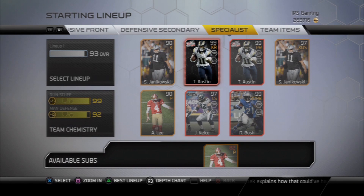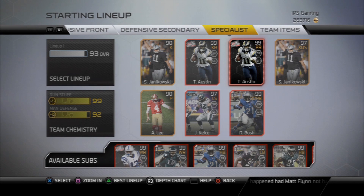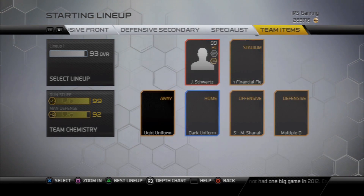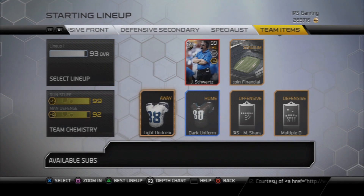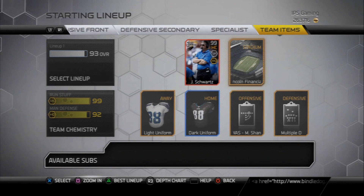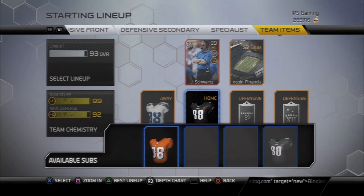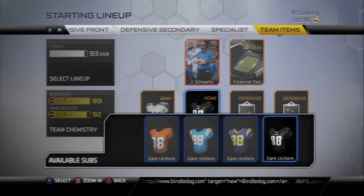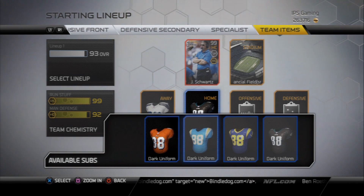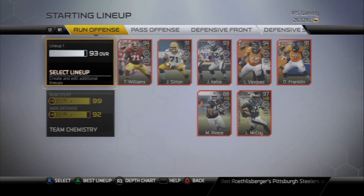Here's my specialist — Tavon Austin, a beast returner. I'd definitely check out that card. Jim Schwartz is my coach, who's now no longer employed with the Lions. We're rocking the dark black Eagles uniforms. None of these uniforms are new except for the Eagles one. I'm almost done with a couple other collections for some of those cool throwback uniforms.